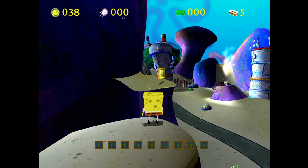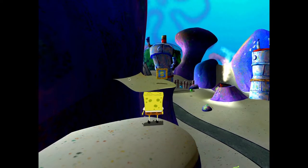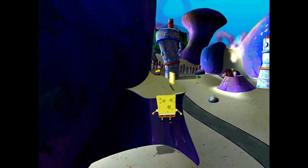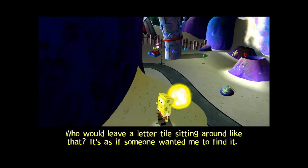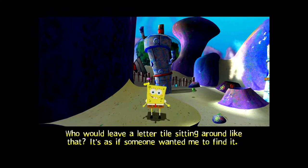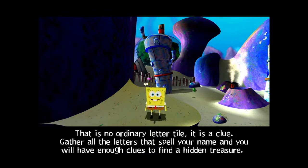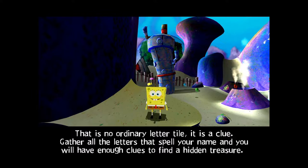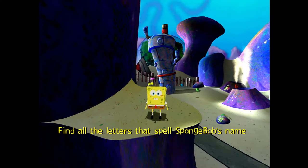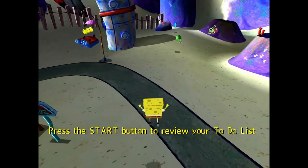And then the letter tiles — you see the letter tile thing at the bottom there. The narrator explains: 'It is a clue. Gather all the letters that spell your name, and you will have enough clues to find a hidden treasure.' So in order to complete a world, basically you have to get all of the letter tiles. We'll find a hidden treasure, then.